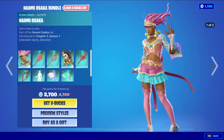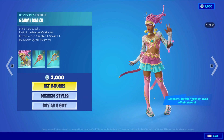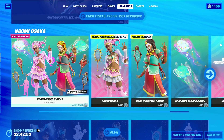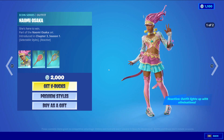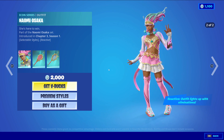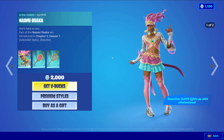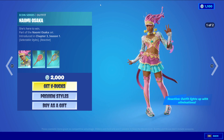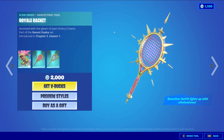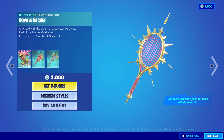The reactivity is not clearly stated when previewing the skin in the bundle, but it says reactive outfit — lights up with elimination, which is pretty cool. I'm actually thinking both styles are reactive. This skin also comes with the Royal Racket Icon Series harvesting tool, same name as the Baffling, but it acts as a harvesting tool.